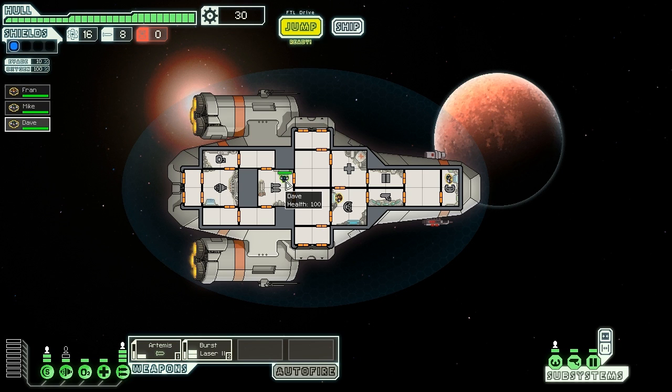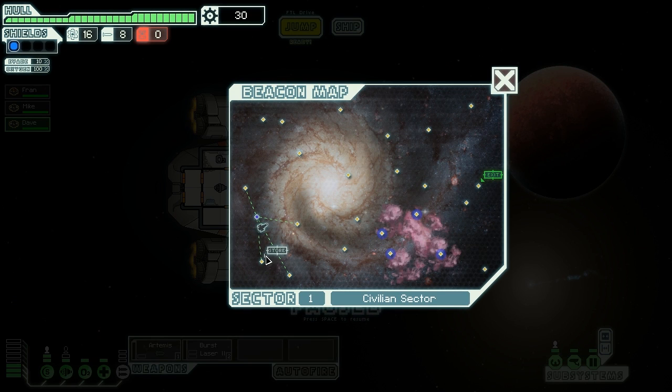Dave goes on the weapons system because that means it charges quicker. Dave in the weapons bay means our lasers and rockets will charge super quick — in thicker combat he can keep us topped up. Mike in the cockpit makes sure that when we need a quick getaway, we can jump to FTL. On the beacon map, we've got our entry points on the left and the exit over on the right in a nebula section.